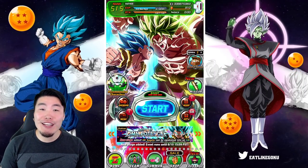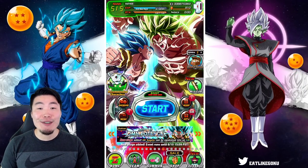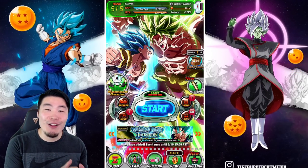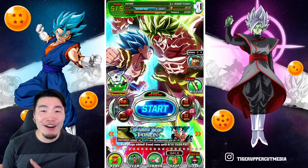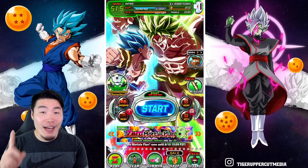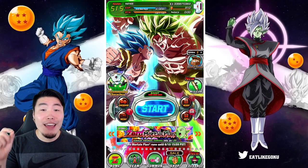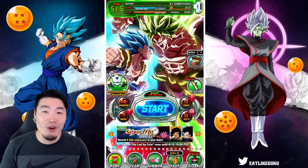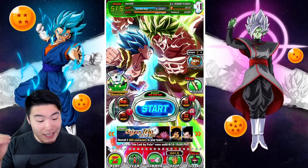What's up guys? Welcome back to another Dokkan Battle video. And today we are going to be summoning once again for the INT LR Rosé and LR Broly, Chilai, and Lemo. But not for me this time — we're actually summoning for a fan of the channel, a subscriber, a fellow member of the Tiger Squad, the homie Easy Ace.